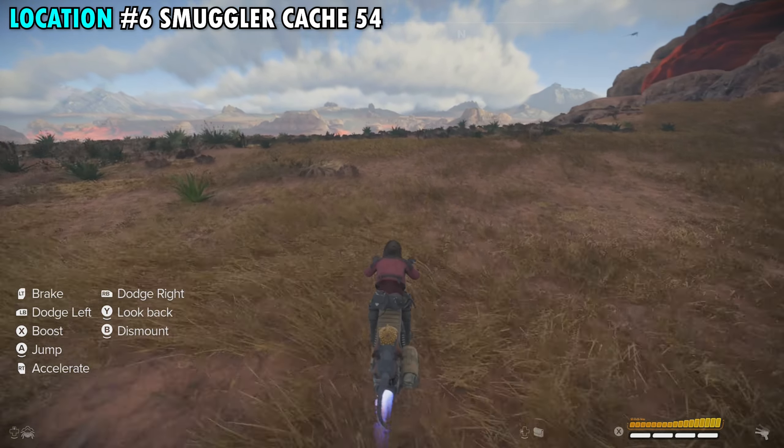But this is all six treasure locations here in the Miragana Valley in Star Wars Outlaws. Hopefully this video helps some of you guys out — I appreciate you watching and we'll see you in the next one.